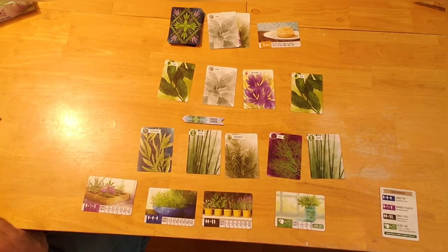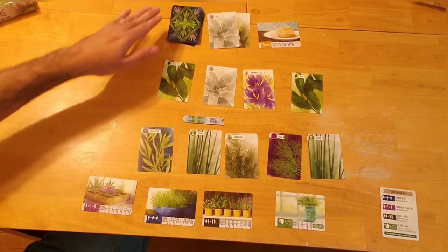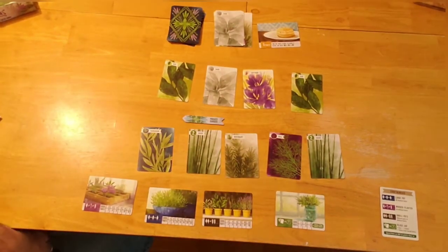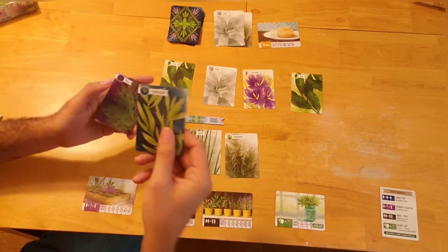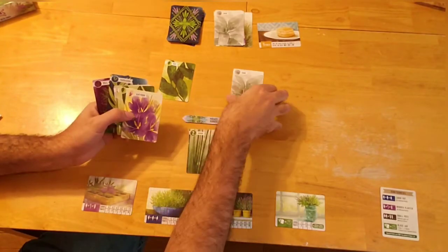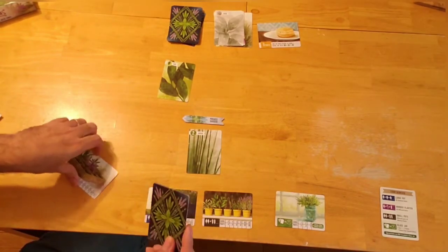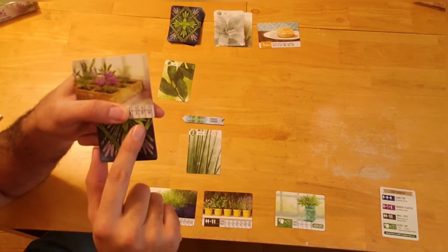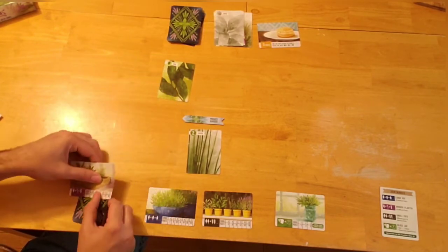On this turn I must pot, because drafting another card to the community garden would make it the fifth card, triggering a discard of everything there. So I grab seven different herb types: chive, dill, tarragon, rosemary, bay, saffron, and sage — one, two, three, four, five, six, seven different herbs. I slide them under the wooden planter card at the seven-card mark, scoring 14 points at the end of the game.